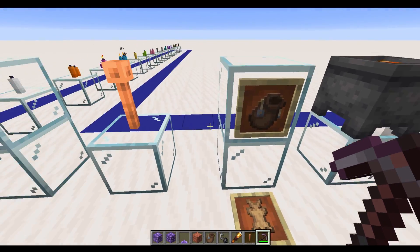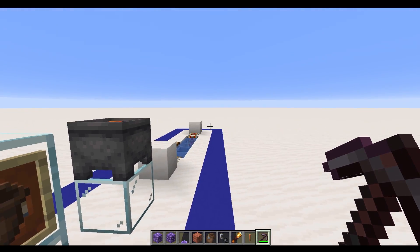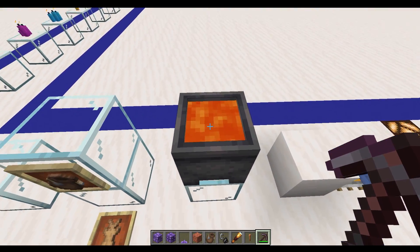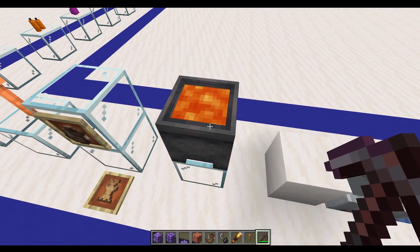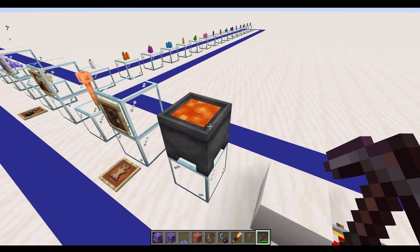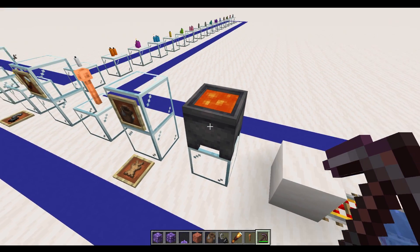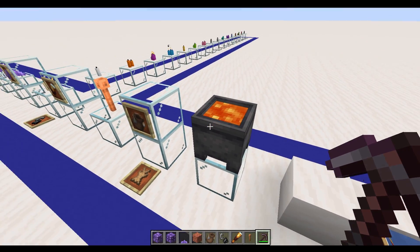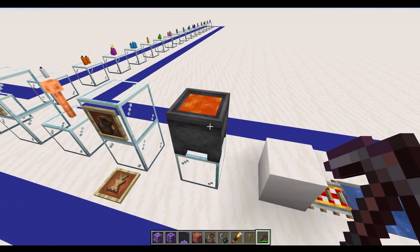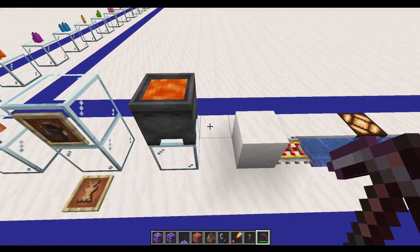Now just a couple of game mechanics worth mentioning before we get on to showing you some build ideas. Firstly, you can now put lava in cauldrons and this gives out a redstone signal of one. For the redstoners out there, it's kind of another variation on what you can do with cauldrons, and I'm sure that'll be really, really useful.